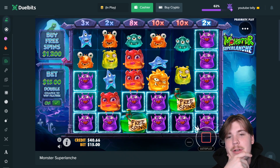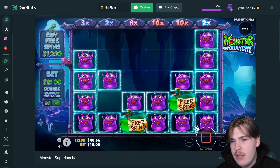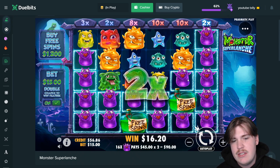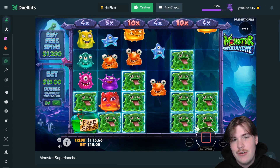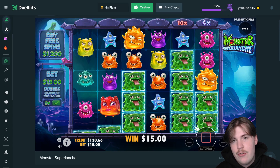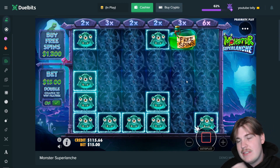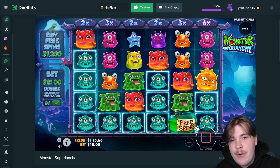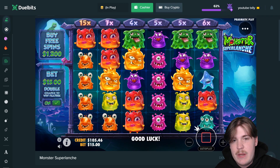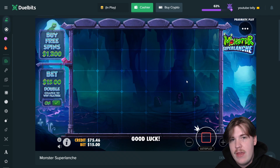Or we build up to the 10x — this could be a really nice base game hit on this spin size. That'd still be alright — $90 just for that. 10x on these greens could be $150, but we'll just keep knocking it down. We'll do 8 spins of $15 each and then maybe get a full screen of something and a 3000x base game hit, and then I'm rich.